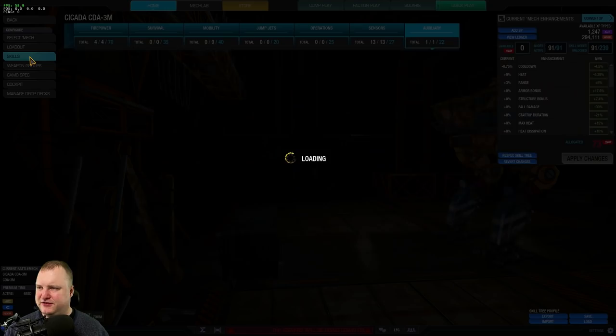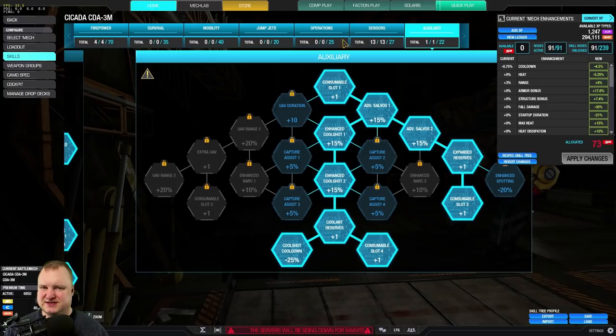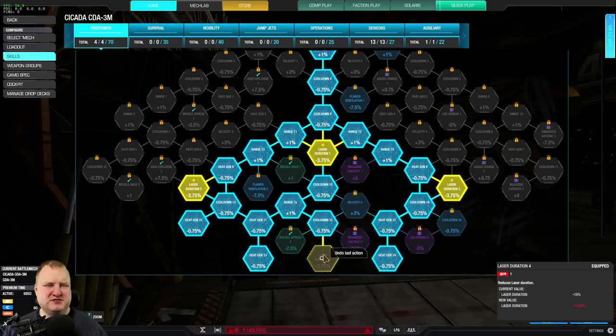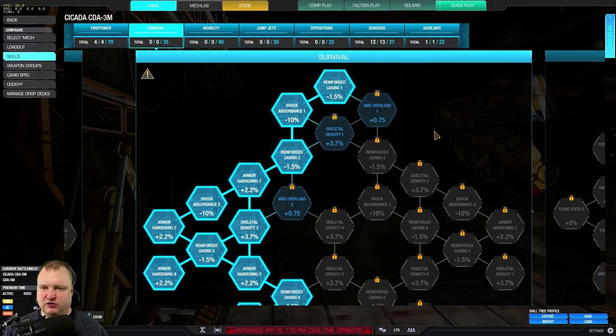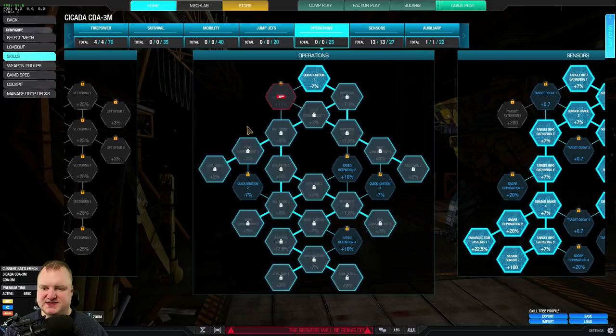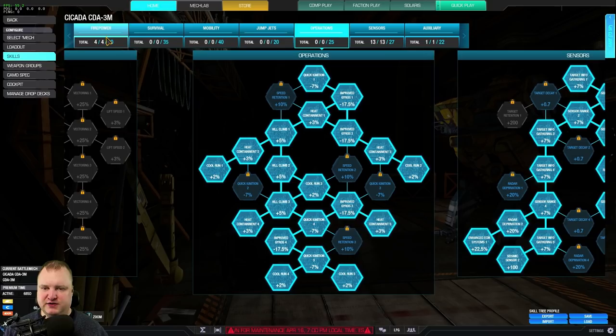Let's look at the skill tree. We're taking the firepower tree — all the laser duration nodes, extremely important. The ER large lasers have a long burn time, so we want to shorten that burn time. We also take the heat gen nodes in the middle, five more heat gen nodes to lower our heat generation. Then we go into the survival tree, taking the left side including one skeletal density node that is optional. Nothing in mobility — not really needed, no jump jets. Full operations, because this mech runs quite hot. Together with heat gen from the firepower tree, heat containment, and cool run, we should be able to keep this mech reasonably cool, but you still need to watch your fire.